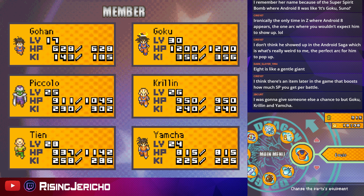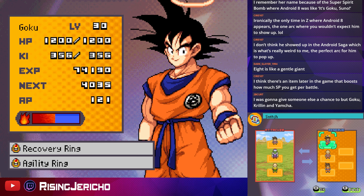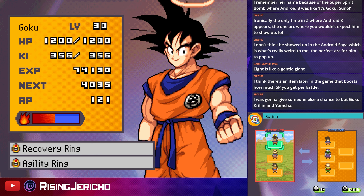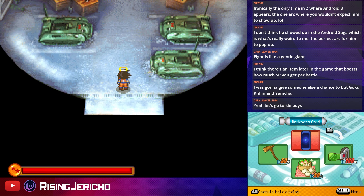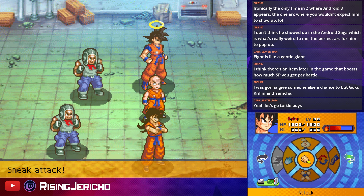I think I want to give someone else a chance, but Goku, Krillin, Yamcha — the turtle boys. Hell yeah, now we're talking. Ironically, the exact opposite team from what we just had. We can lean on Goku to get levels on Krillin and Yamcha. And yes, they do have an S combo together — I'm pretty sure.